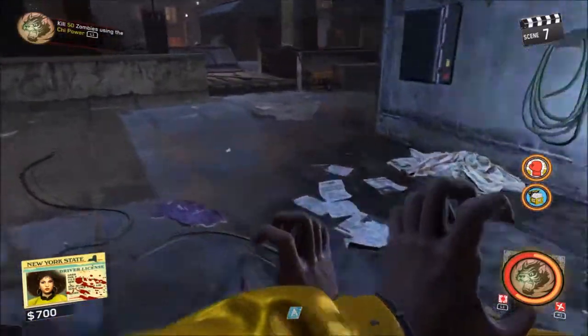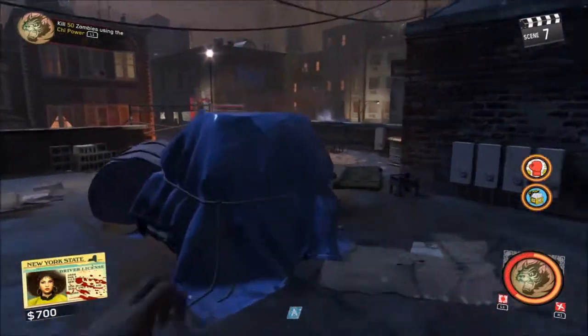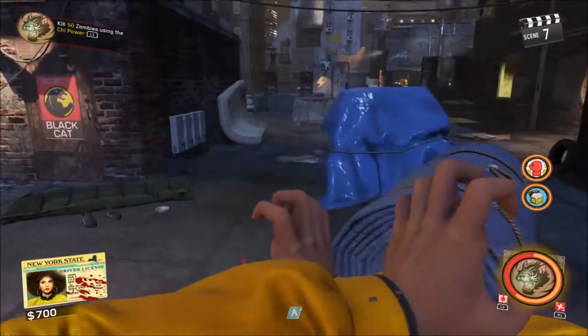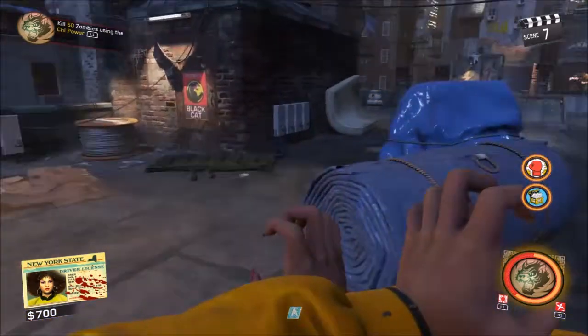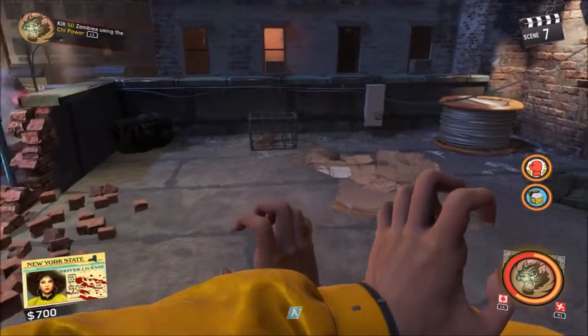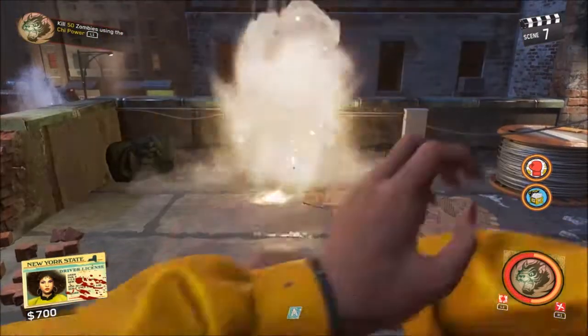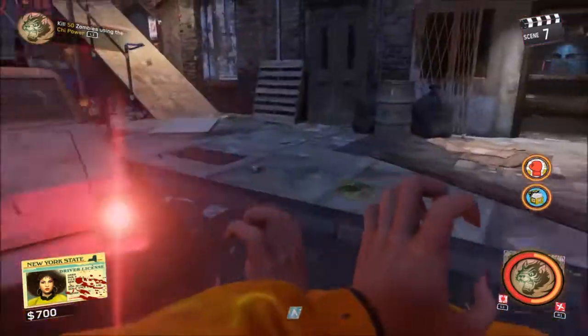As you can see here, I'll also melee that door and open that portal up. When you're in Chi mode, if you melee attack the doors you see with the four Chi shield symbols on the door, it'll actually be a portal location behind the door. I did open up that door back there and activate that portal.